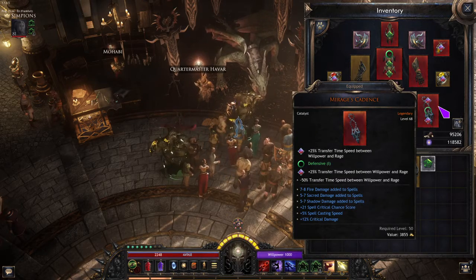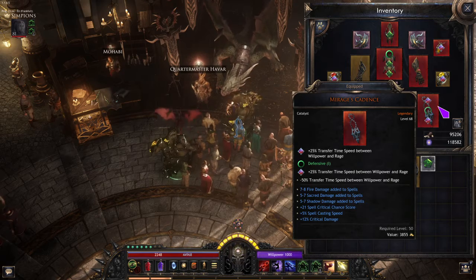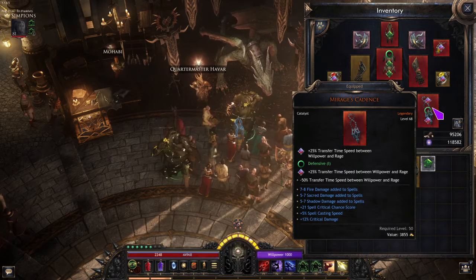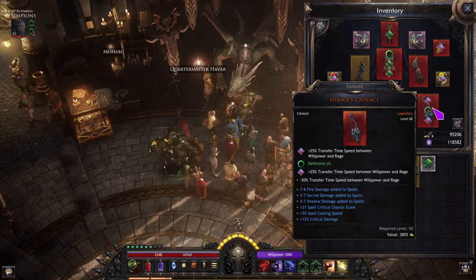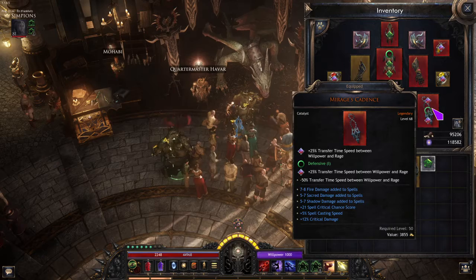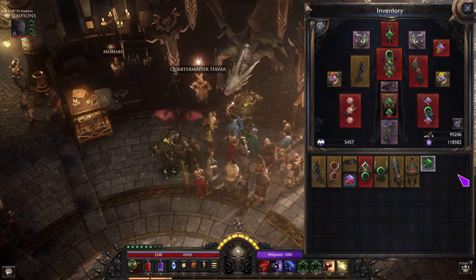The catalyst I don't even have rolled perfectly yet because both defensive and support affixes can roll on these. We do want transfer time speed there — ideally three times. This is a low level catalyst with only minus 50% transfer time, but all the stats it has are really good; it's just that the rolls are all really low because of the low level. Overall this catalyst gives me more than anything else I've found, so that's why I'm using it.